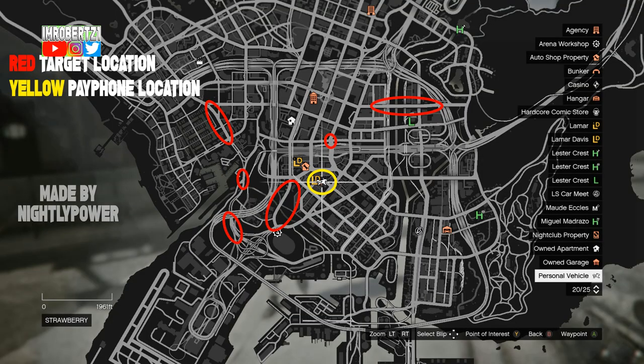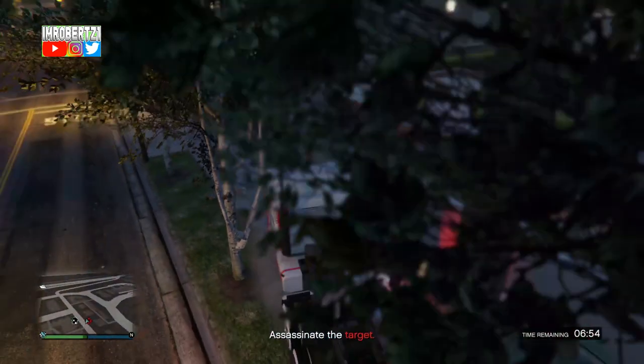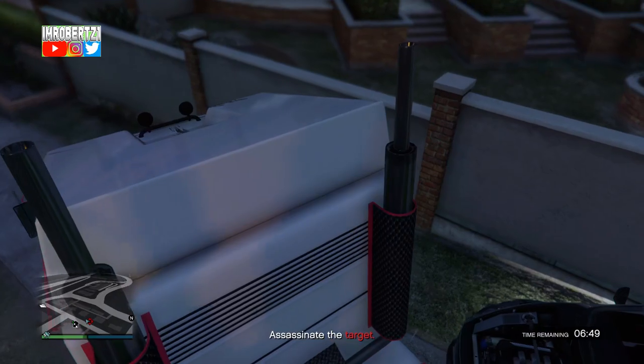He goes to a similar location every time. Now go to the target then block the car with the MOC. I recommend you blocking the vehicle on an angle so you can pull the target out of the vehicle.